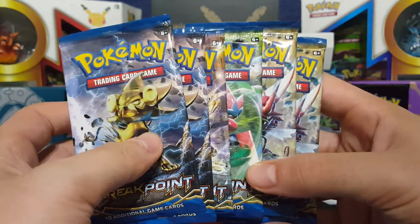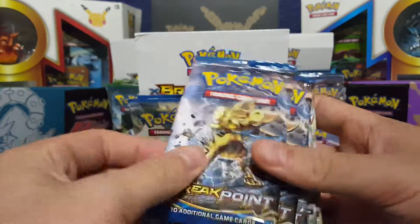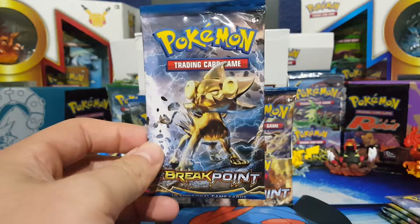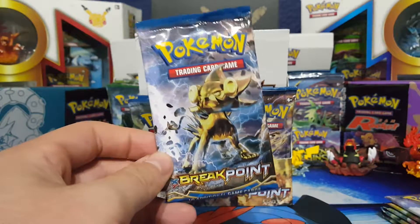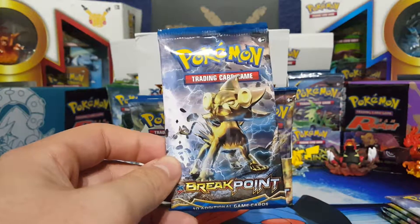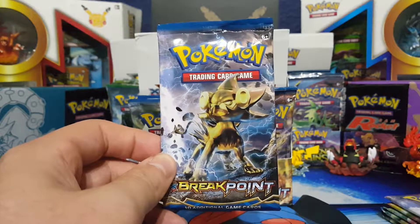Breakpoint vs. Breakthrough, guys. The scoring system is still the same: a reverse holo is 1 point, a regular foil rare is 2 points. The Break, EXs, and megas are 3. The full arts of the EXs and megas are 4 points. And then secret rare, of course, is 5 points.